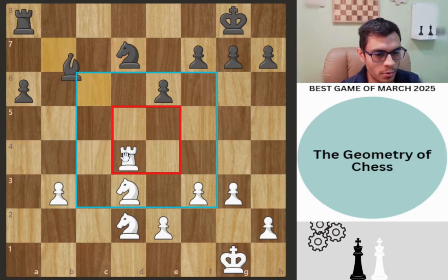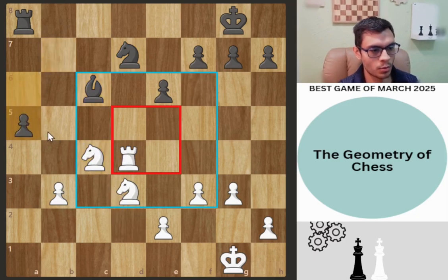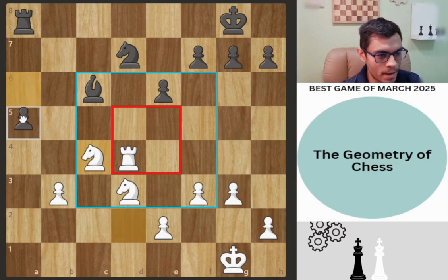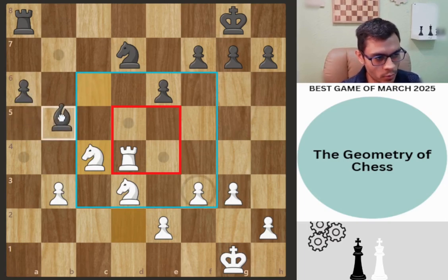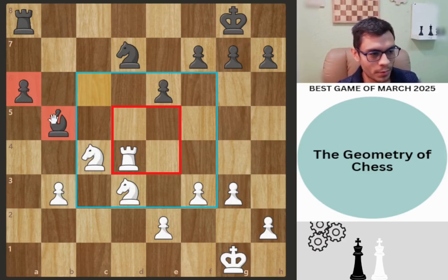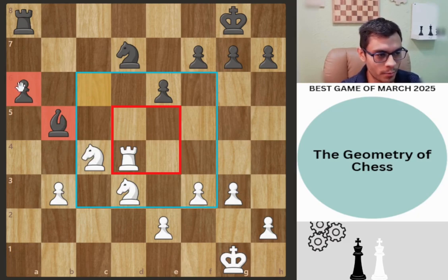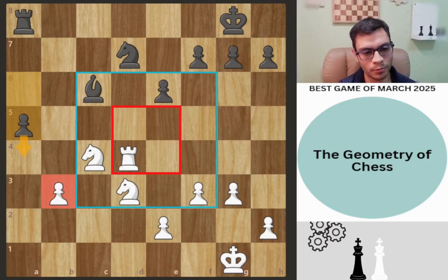Bishop to c6, knight to c4. A5 was commented on by Hikaru as a strategical mistake, and I agree. One of the best moves would be to put the bishop on b5 — now how do you disrupt the communication between the pawns and the bishop? It's going to be hard to win and break through, you cannot form a fortress. But by pushing a5 instead, you don't have that advanced pawn as a resource.